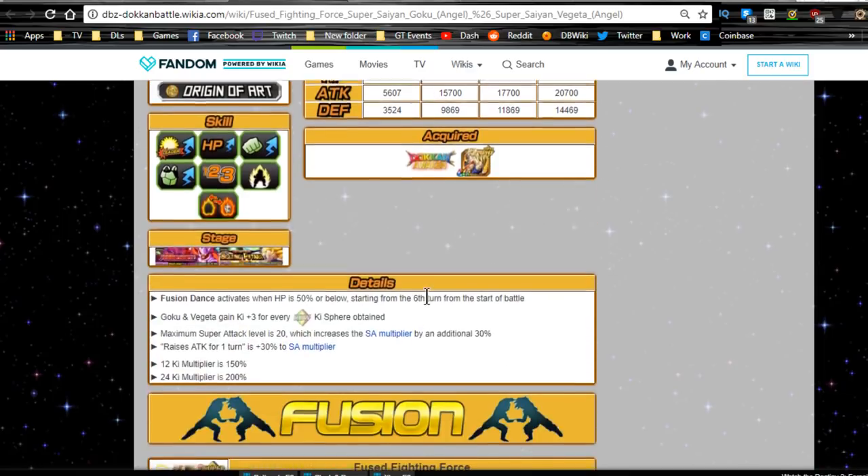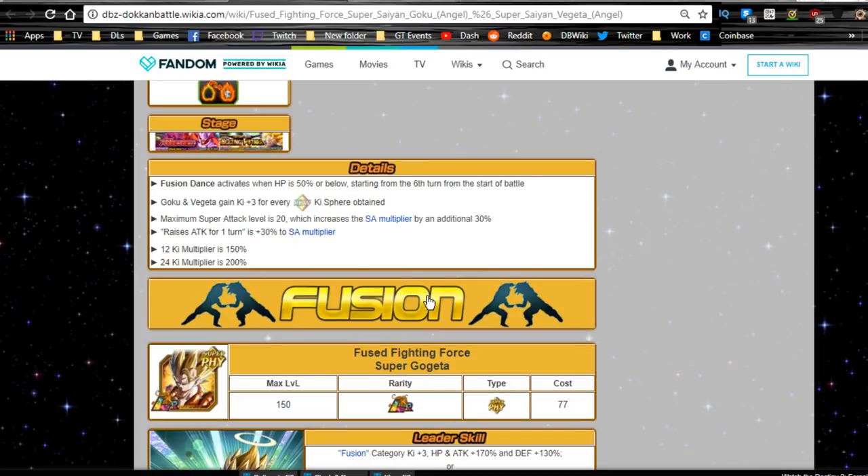I heard that Gogeta will do more damage even when they transform, unless Vegito does two counters in the turn. When Vegito does two counters, that's when he out-damages Gogeta. Which means if there's only one counter, Gogeta is still out-damaging him.